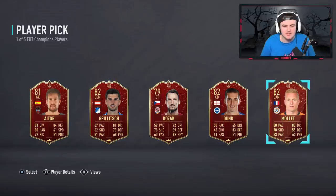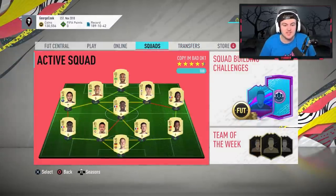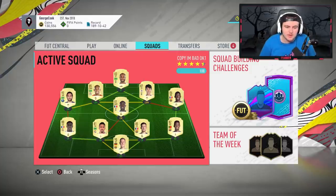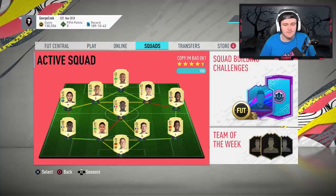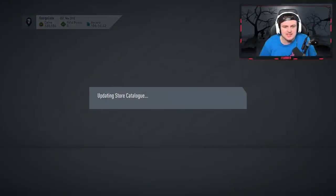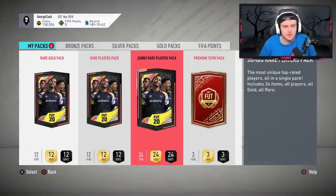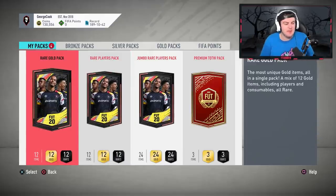Not too shabby. Moving on to his packs now. By the way, this is the team George is using — he's playing Neymar out there on 8 chemistry. In terms of the packs he's got: one 100k pack, a premium Team of the Week pack, a rare gold pack, and a rare players pack.